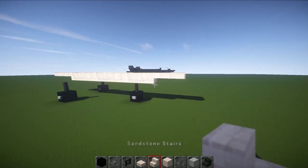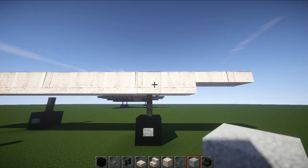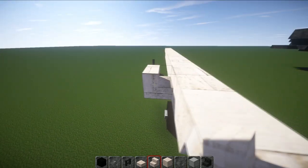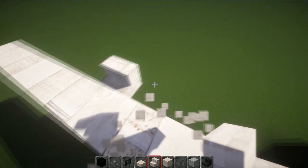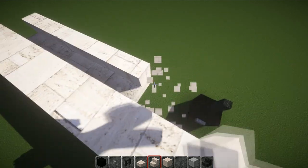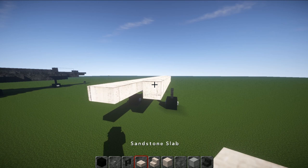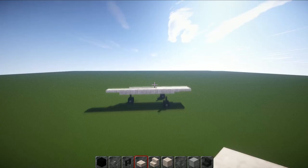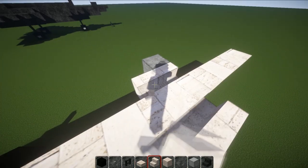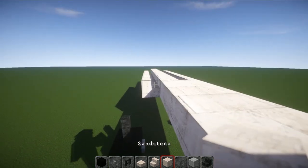Now grab your stairs - this is a bit more complicated because we've got to get them facing the other way. Just off the front wheel go one two with any block to allow you to place a stair here. There's going to be a total of six stairs. Then grab your full blocks and go one two three four five, then two slabs. Do the same on the other side: six stairs, then five blocks, then two slabs on the back.